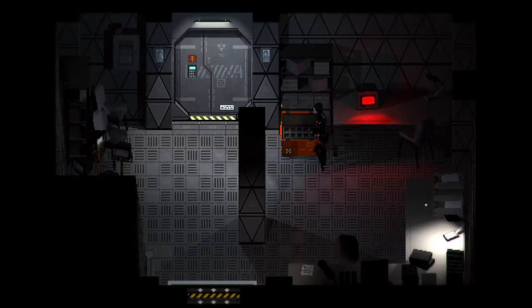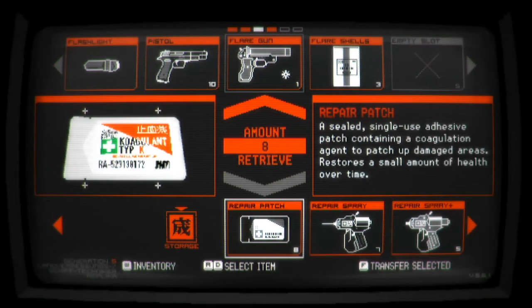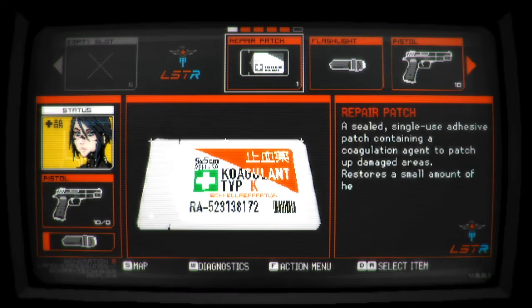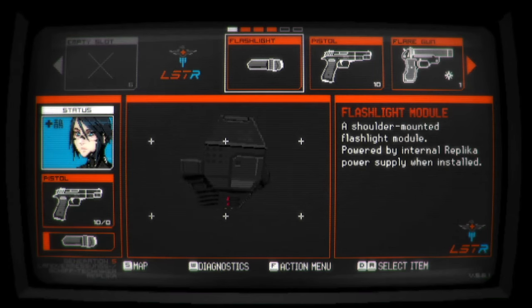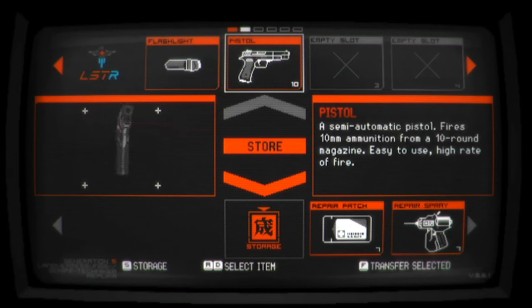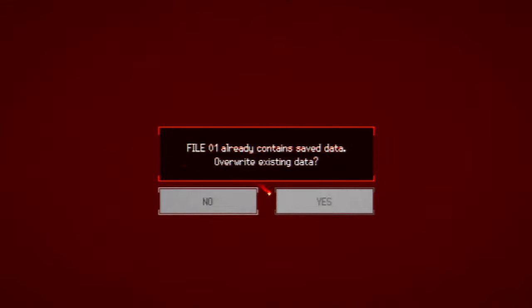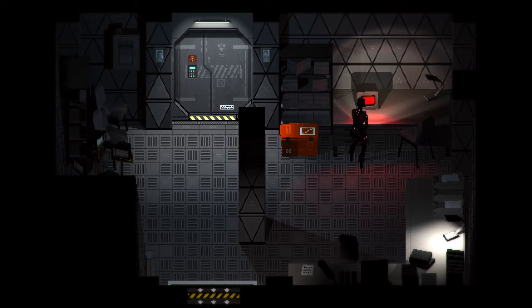Let's toss the repair spray away. Actually, how am I doing on health? I'm still hurt. Let's take a repair patch — that's pretty much instant. I'm gonna store this and just keep my pistol with its 10 rounds — that's enough. If I encounter something really difficult, I'll just run away and stock up. I think I'm gonna end this episode here, so I hope you've enjoyed so far. When I return, we're going to see if we can find out the secret of the mine.